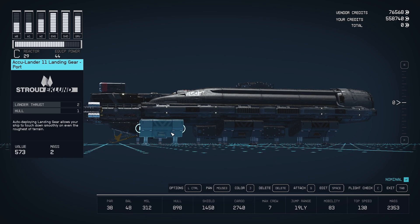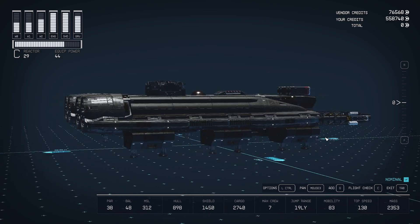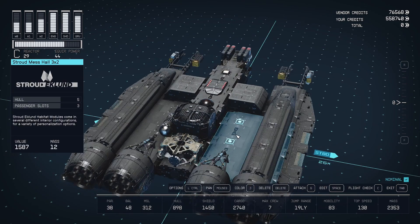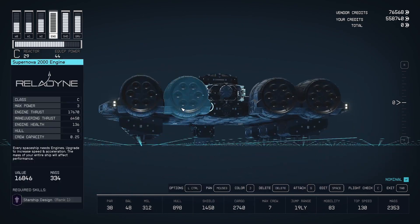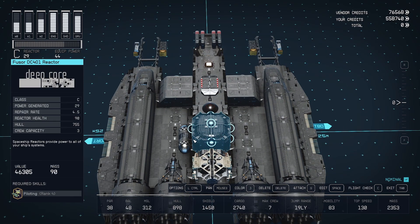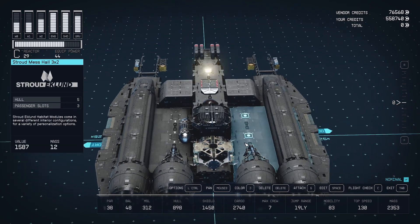Now onto some boring stuff: I've got Acculanders and went with six of them. This is very much just for symmetry because I wanted the ship to be as symmetrical as it possibly can be at any angle. The H30 Atlas helium-3 tank is really the one non-aesthetic piece that breaks symmetry, because it just goes on one side. Other than that it's completely symmetrical, which I love. The helium tank needs Starship Design rank 3 for that — or maybe it's only rank 2. Either way, you'll see the piloting and Starship Design perks required as things go up.